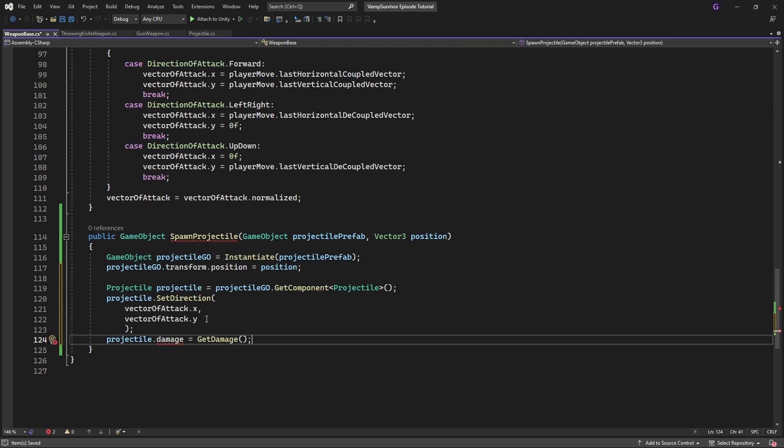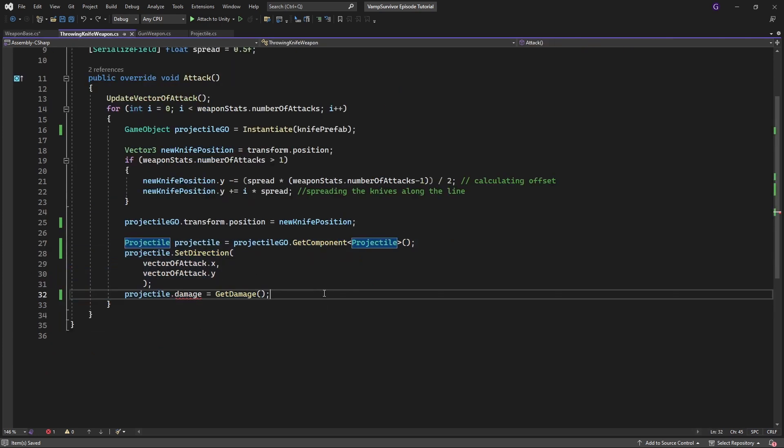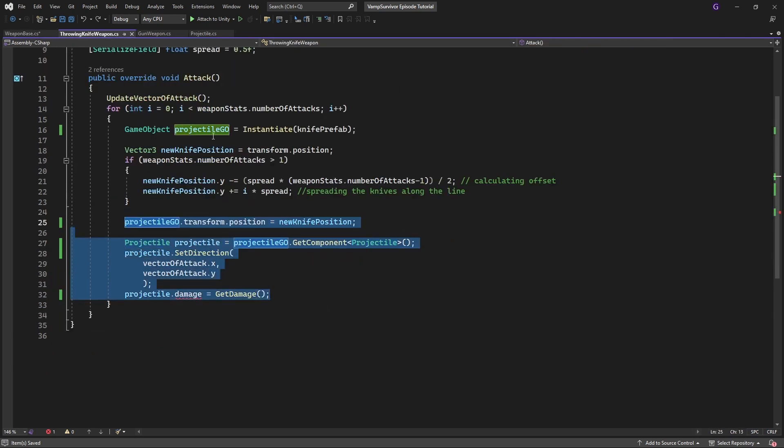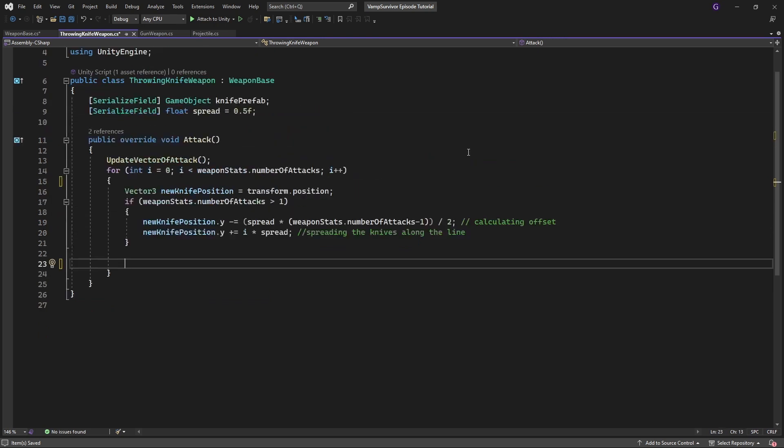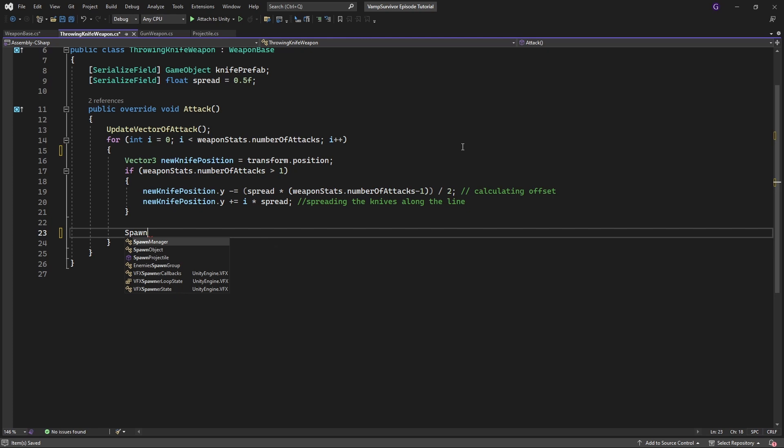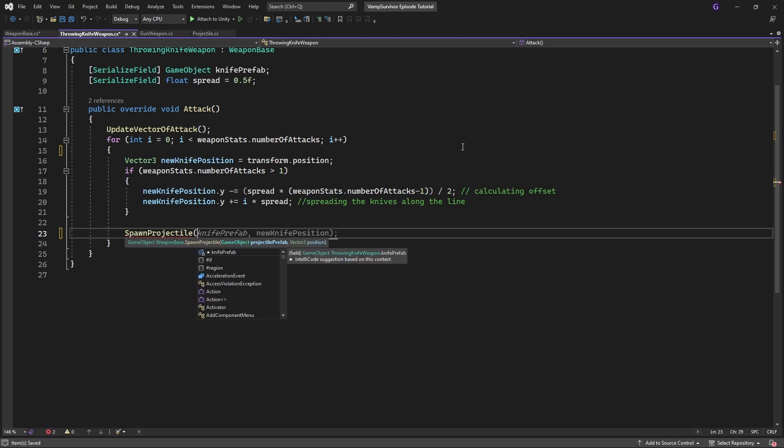So now to spawn projectiles we will be using the newly created method. This method will be shared between each weapon because it's created in WeaponBase. So replace the spawn code with the call to this method on WeaponBase.